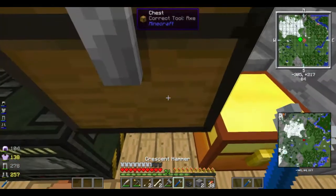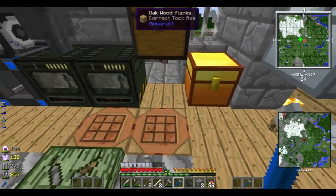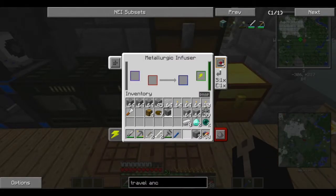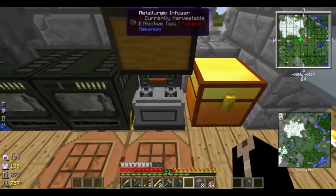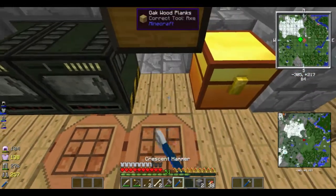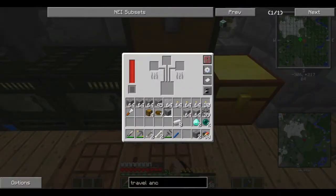Actually, I'm thinking completely the wrong mod. I was thinking I'm making an alloy, so I need the metallurgic infuser — no, it's actually the alloy smelter I need.